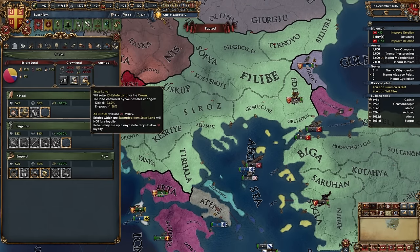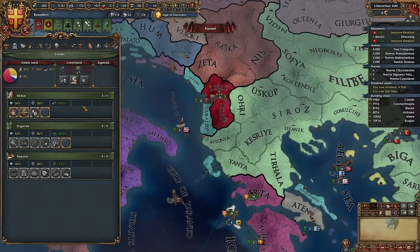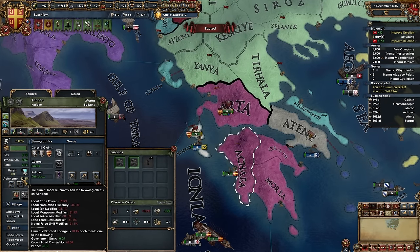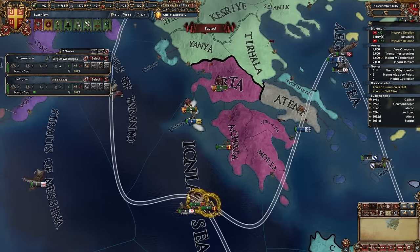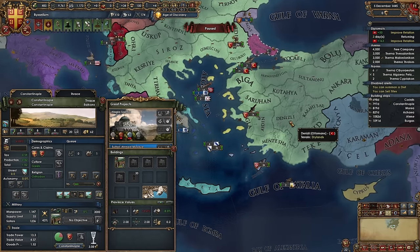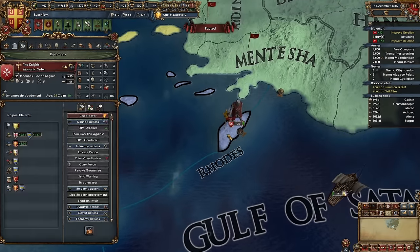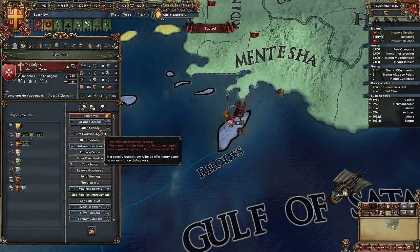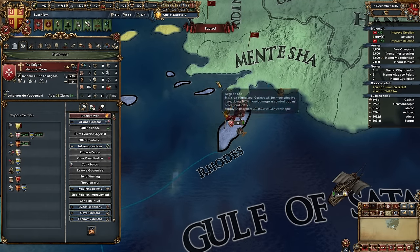I need to get our crown land up ASAP as well. Being at peace is going to be helpful for that autonomy. We have been raided — they raided Constantinople. You bastards. Why do you do this? I'm literally trying to be your friend, but I can't because I hate you because you raided me. I need those ships. Ten ships. Five more galleys.